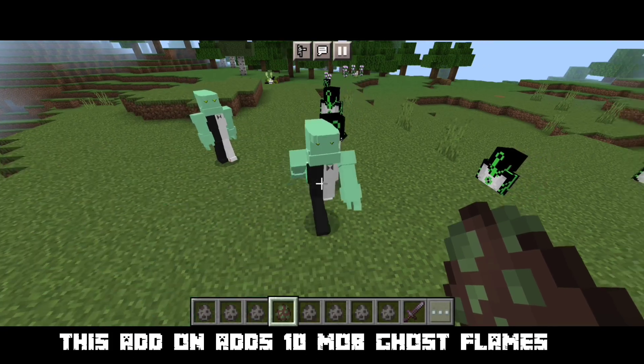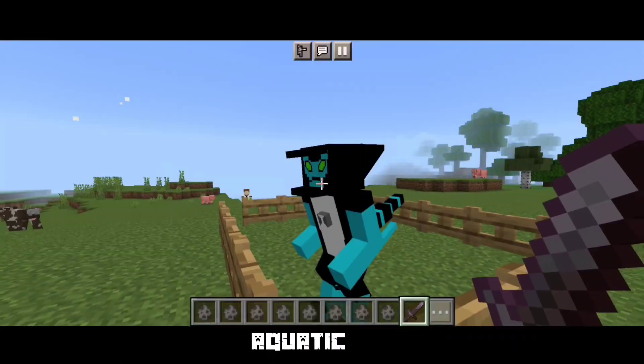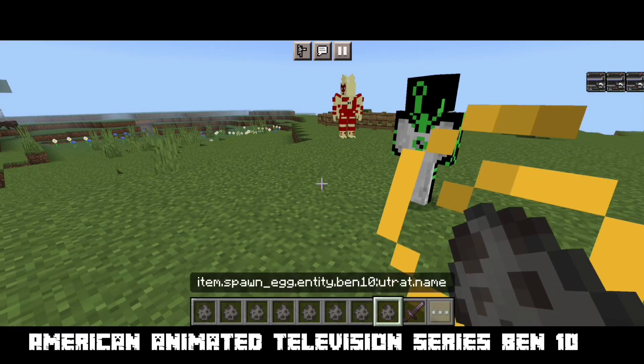This add-on adds 10 mobs: Ghost, Flames, Insect, Forearms, Aquatic, plus Ultra Beast Accelerator. It's based on characters from the American animated television series, Ben 10.